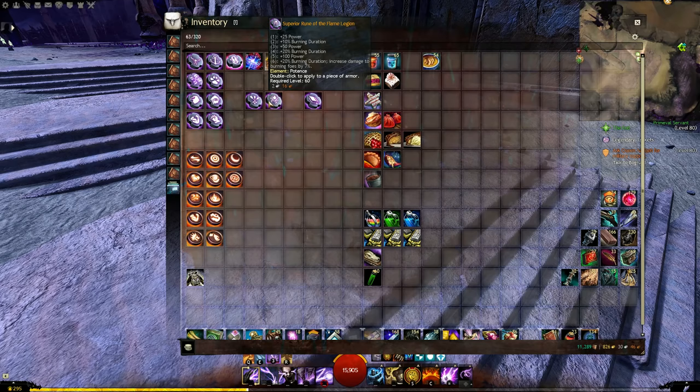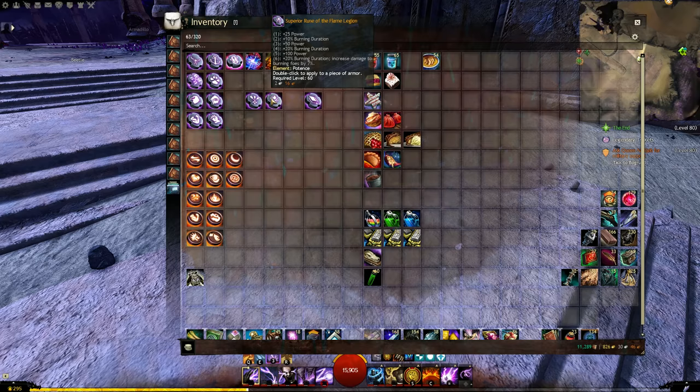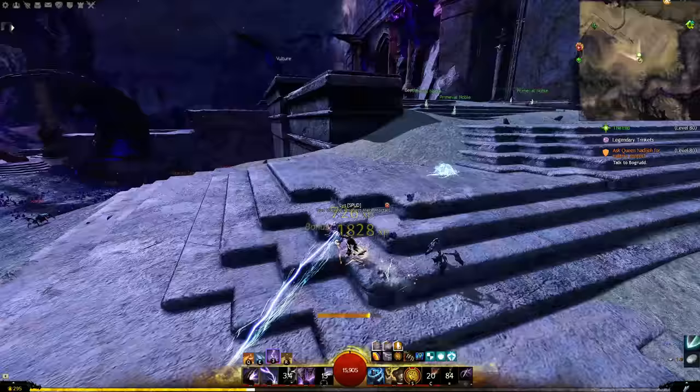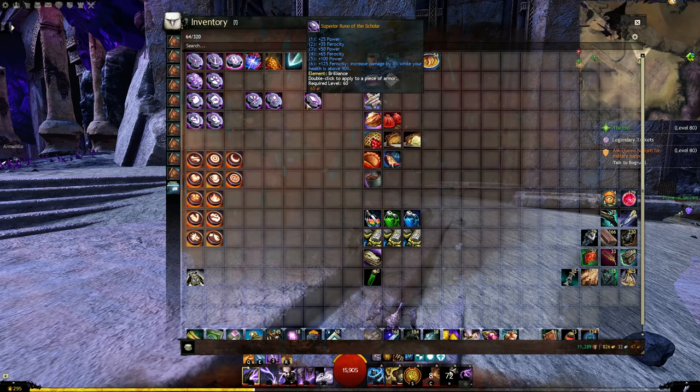Next, Rune of the Ranger and Rune of the Flame Legion. Ranger gives precision and ferocity, with 7% damage while you have an active companion — great for rangers or any build using minions (note: it no longer works on mini pets). Flame Legion gives power and increased damage when the target is burning, plus burns last 50% longer. Burn has high base damage and with might rolling, the burns you deliver are actually quite good. Don't be fooled into thinking that's 'just condi' — Flame Legion is a really solid choice.